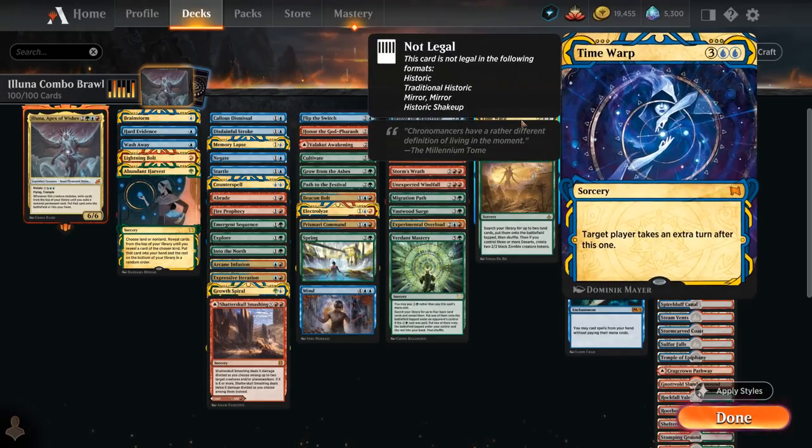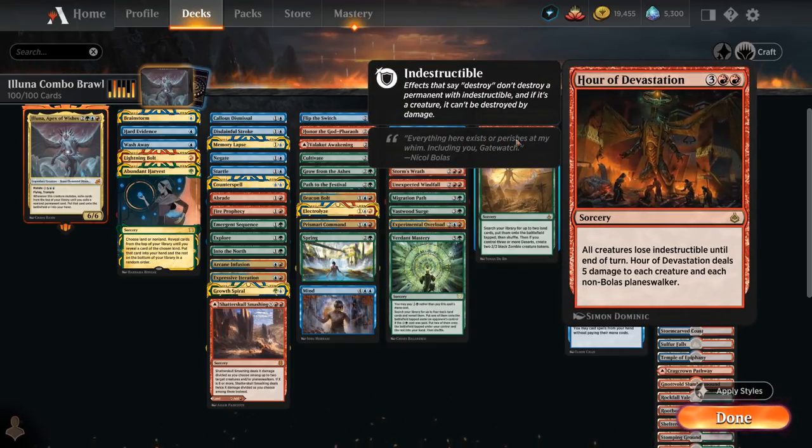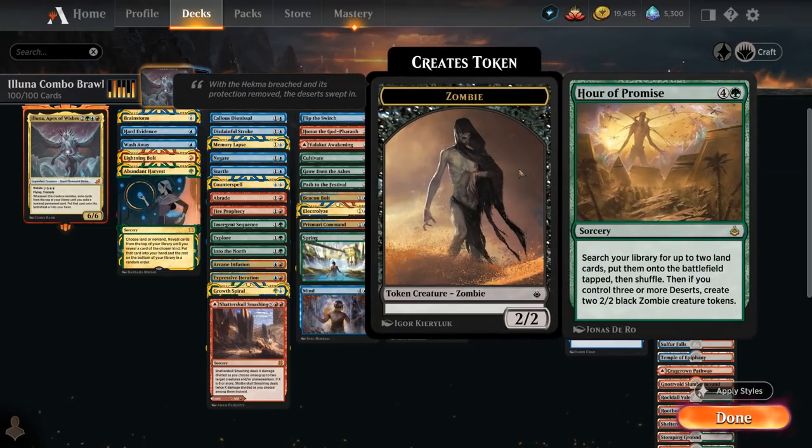At 5 mana, we've got Time Warp to take an extra turn. Burndown the House can deal 5 damage to each creature and Planeswalker, or can generate some creature tokens to mutate onto. Arav's Devastation deals 5 to each creature and non-Bolas Planeswalker, also makes it so they lose indestructible. Hour of Promise is another ramp card that can find 2 lands, and if we control 3 or more deserts we get to make a pair of 2/2 black zombie creature tokens, so we do have some deserts to support it.